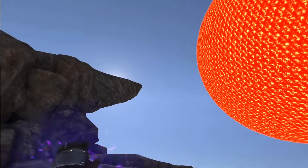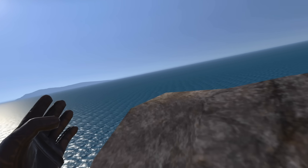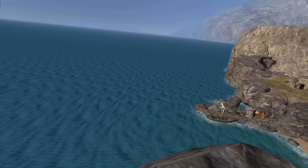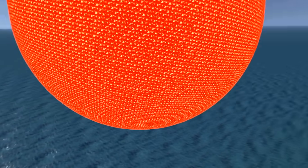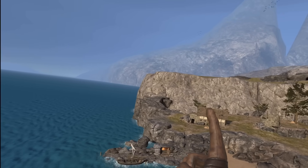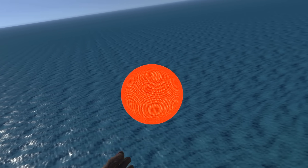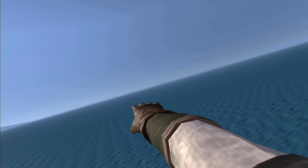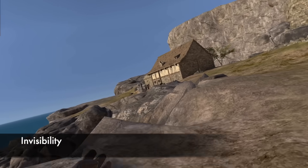Up next we have invisibility — an obvious one. All you have to do is cast it and disappear. This is great for dungeon stealth runs. Here we are in the first part of the outpost and we can see some enemies. Cast invisibility and now all they'll see is this floating sword. I'm invisible — they don't know where I am.